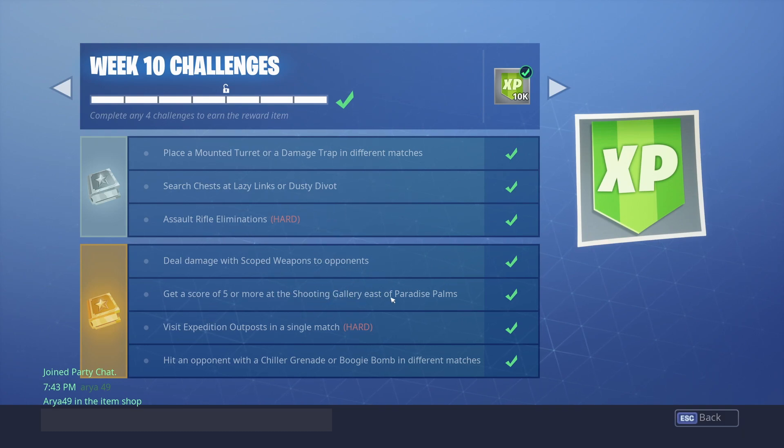Next one is to get a score of five or more at the shooting gallery east of Paradise Palms. This is stage three — there are three stages total. On screen now, credit goes to JustForGrantMore on Instagram. He's a pretty helpful guy — go follow his Instagram if you found this picture helpful. He posts item shop updates and has all three shooting gallery locations.